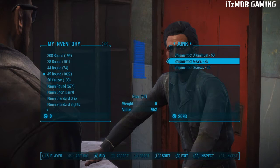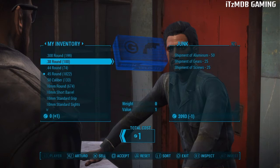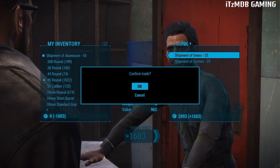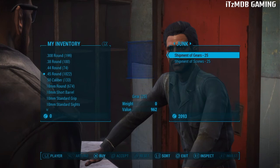Press OK and now you can see it's gone over from the vendor's inventory. If you want to do it again, just rinse and repeat — sell another one, then Square and X. Look at my bottle caps, and now look over on his side, it's gone. Confirm trade.